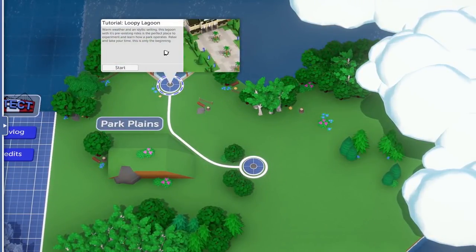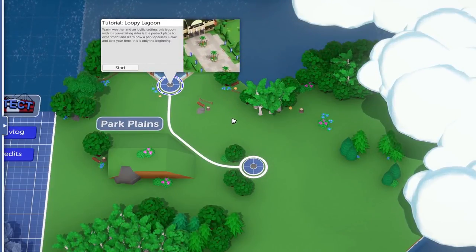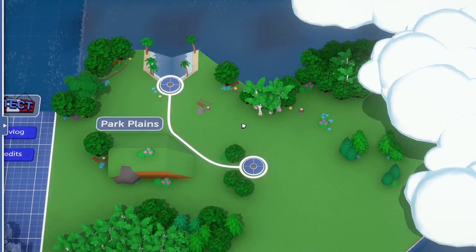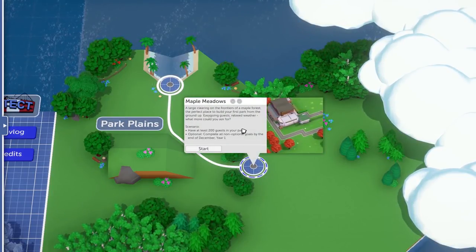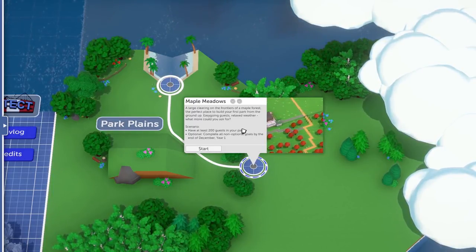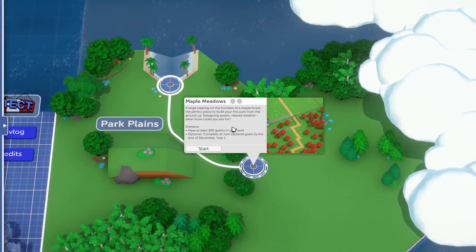You can take little peeks through the clouds. This bit looks sort of desert-y, and that looks like a tropical island kind of thing — maybe there's a pirate bay over that way. But we have to come all the way back to the start. This here is Loopy Lagoon, which is just a tutorial level showing how to rotate things, place things, and how it works. We're not going to do that.